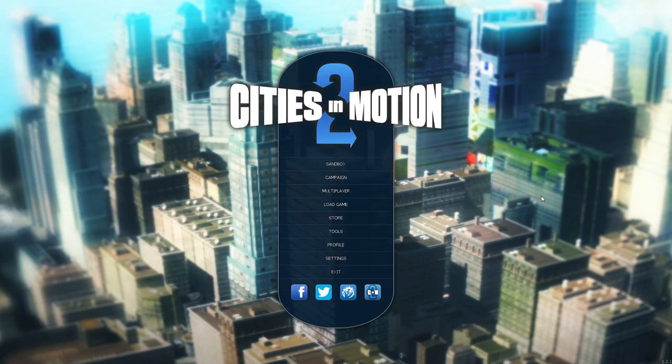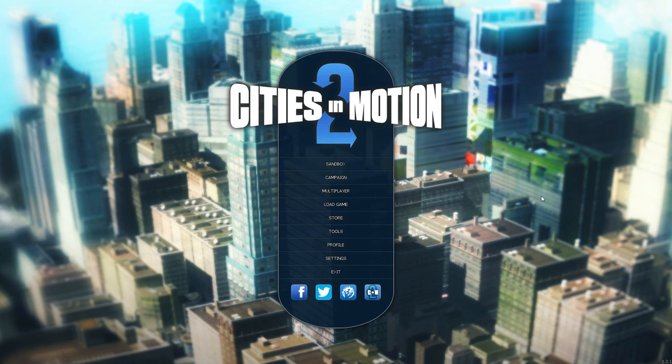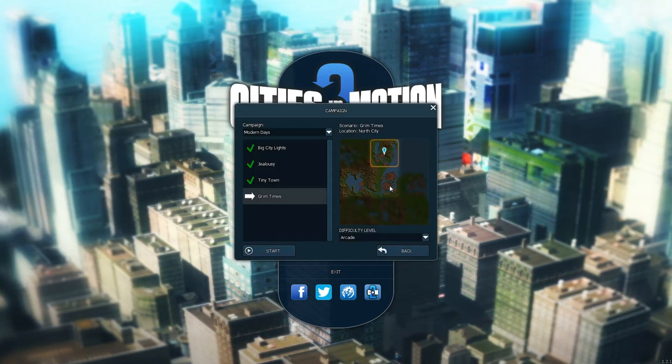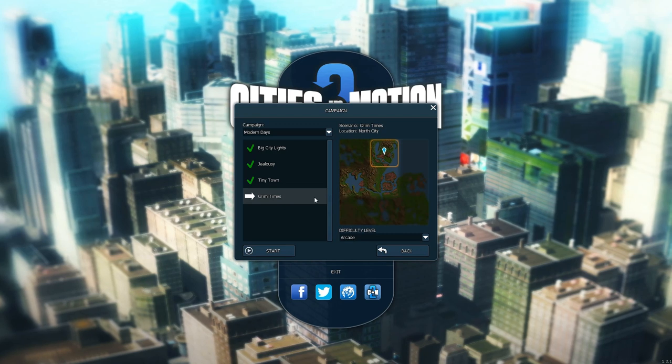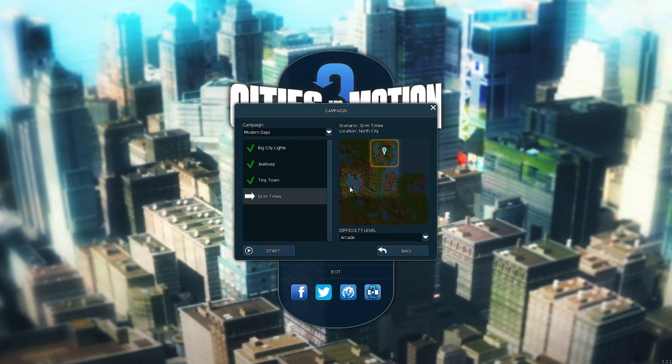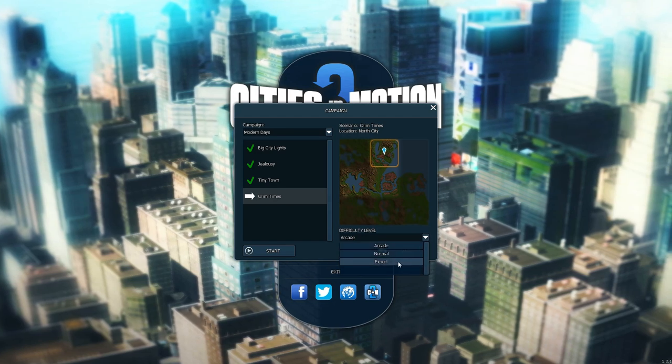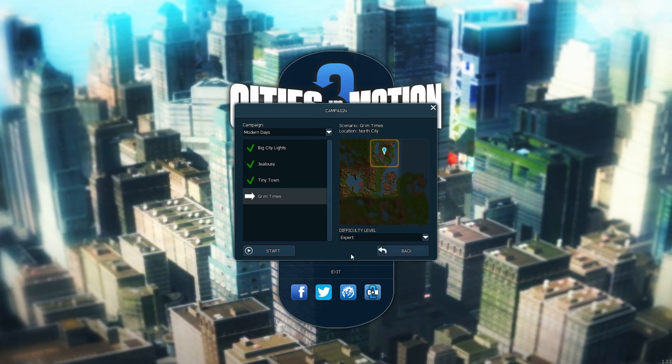Hey everyone, and welcome to another episode of my Cities in Motion 2 video series. In this episode, I'll be playing the fourth scenario in the campaign. It's called Grimm Times. It takes place in North City, and once again I'll be playing on the Expert difficulty level. So, let's do it!